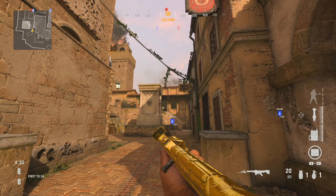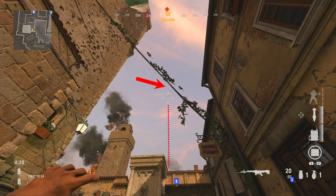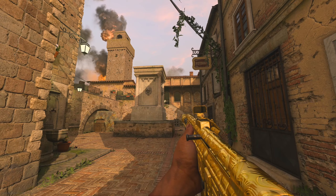For this third spot, you're going to line up with the bottom of the wire going between the buildings, and you're also going to keep in line with the statue right in front of you. From here you want to run and jump forward and throw your nade — this is to get anybody that's going into the B flag building in mid.